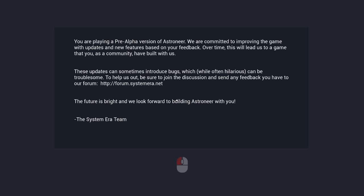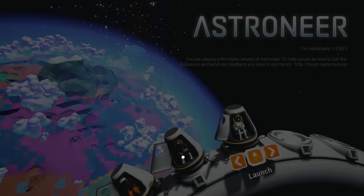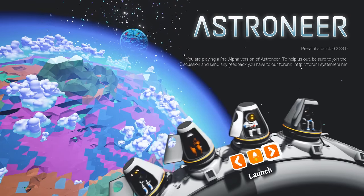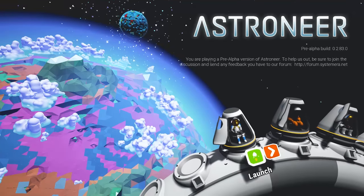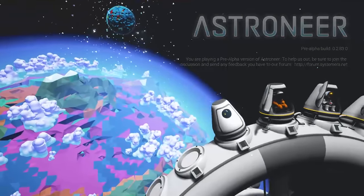Hey everyone, Wanderbrot here and welcome to Astroneer. It's a space-based survival sandbox game, sort of. Anyway, what do we got? Oh, are these the different astronauts we have available to us? We've got Thin and Noodly, Chunky, Orange, and I don't know what's up with this guy, but he's got cold shoulder pads. Let's take him down to the surface.